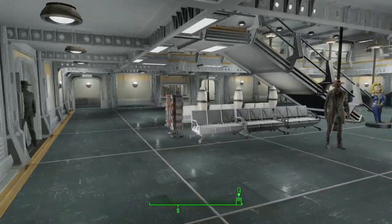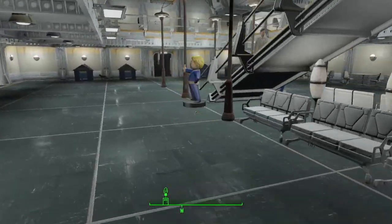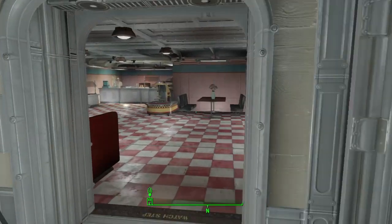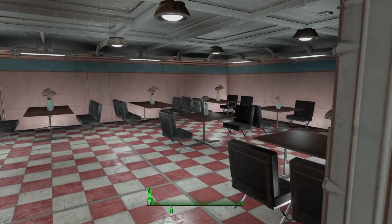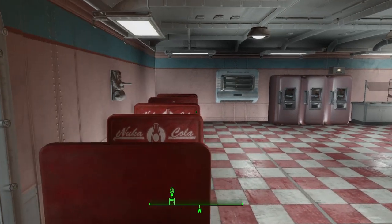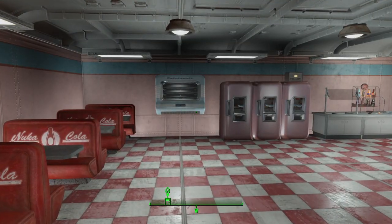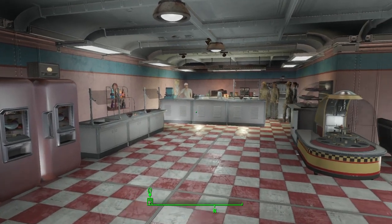Underneath the atrium stairs we've got a little seating area with some magazines for people to sit down and enjoy. Then we'll go into the cafe — this is our cafeteria. We've got some fancy seating on this side, proper tables and chairs, and then some booth seating on this side from the Nuka-Cola creation club content. We've decorated it to look fairly like a little cafeteria.